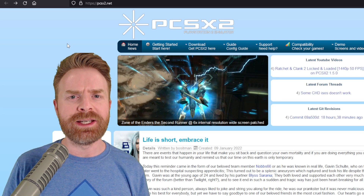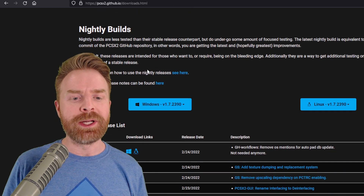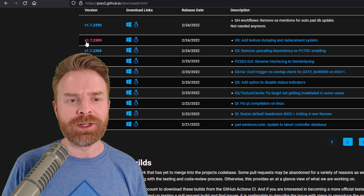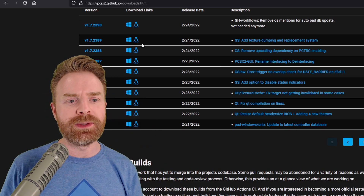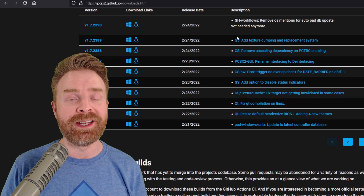All you have to do is head to PCSX2.net, go to download, and then click on development. From here, you can pick up a Windows or Linux development build. Just make sure you're picking up version 1.7.2389 or later — those versions will all contain texture replacement.